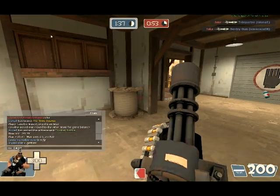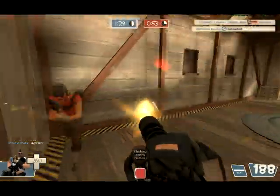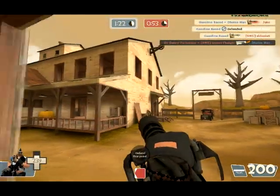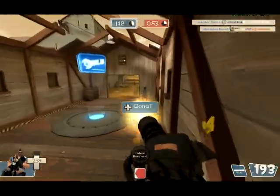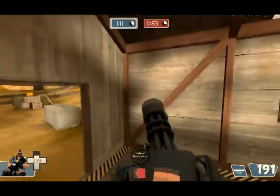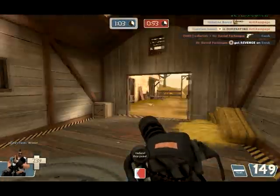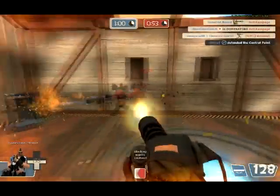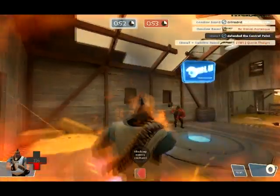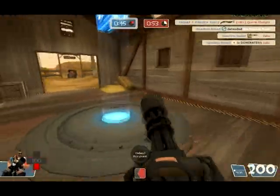I take my usual route, staying away from the sight-line to come in from a flank. They don't know I'm coming — I get crits on the Soldier. That's how I like to play with the Natascha: a bit more sneaky, coming up behind people because of the low damage output. I spot a Spy and save the Engineer just in time. A Pyro comes in taking down the Medic. Then a Soldier goes for me and pulls out melee — that's his doom with the Natascha. He's just stuck in place.